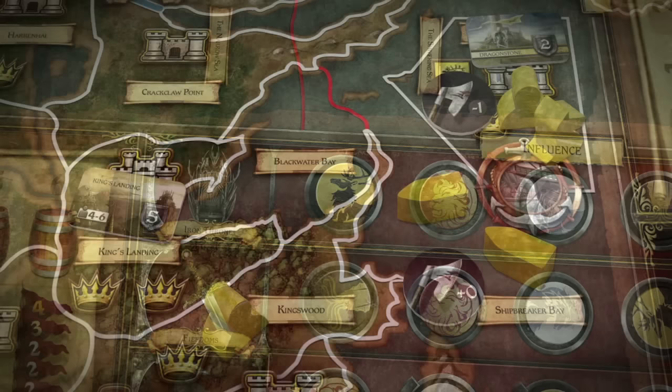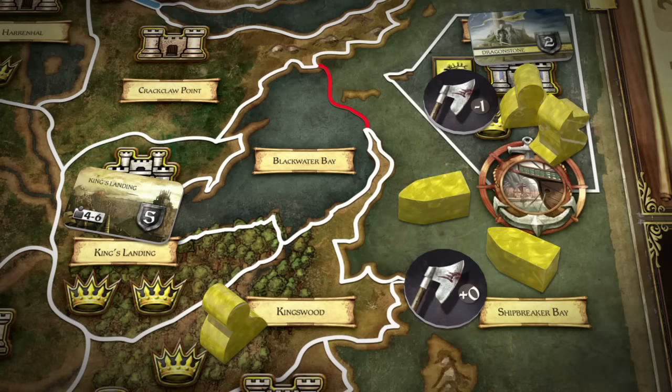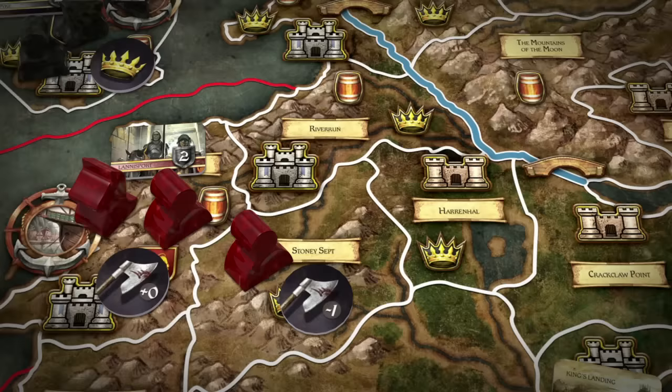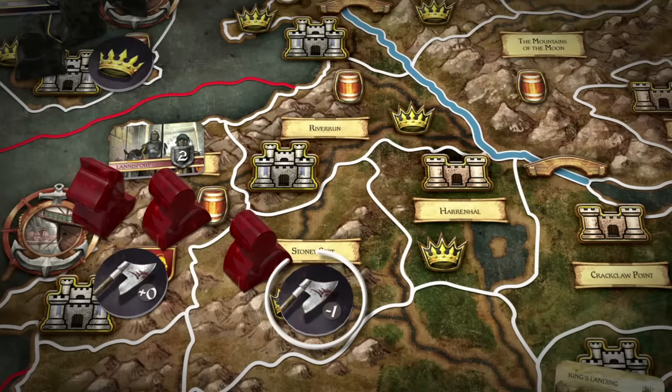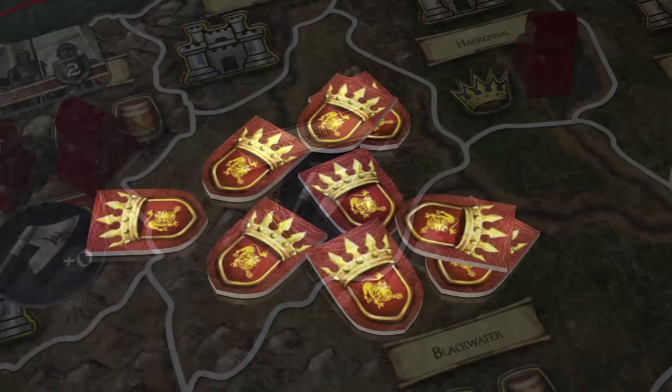House Baratheon, in the first position on the Iron Throne track, is first to resolve a march order. Baratheon has two march orders — one at Shipbreaker Bay and one at Dragonstone. The Baratheon player chooses to resolve the march order at Shipbreaker Bay, moving one ship unit to Blackwater Bay. House Lannister is next, with march orders at Stony Sept and Lannisport. The Lannister player resolves his order at Stony Sept, moving a footman unit to Harrenhal.